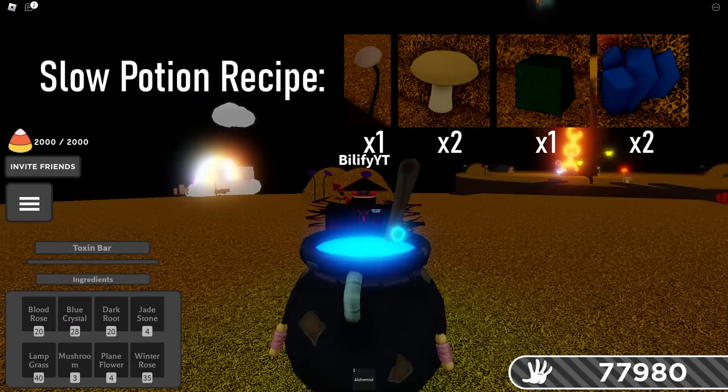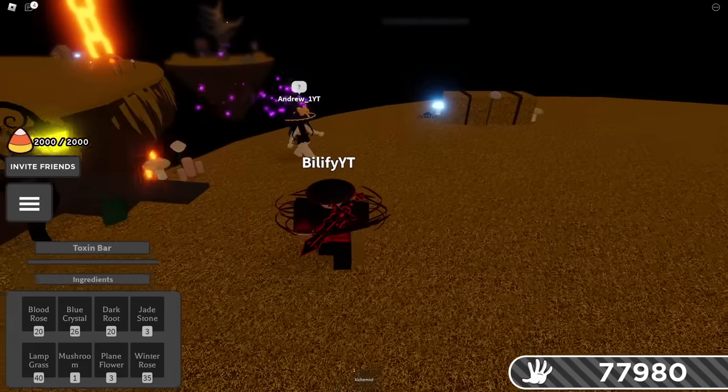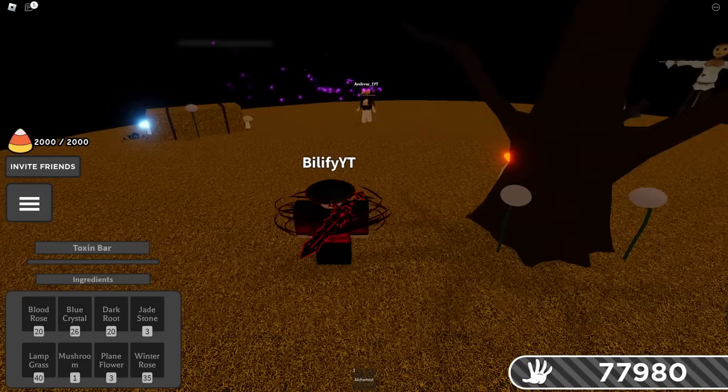The next potion on our list is going to be the slow potion, which requires two mushrooms, two blue crystals, one jade stone, and one plain flower. When we combine that, we get the slow potion. When you hit somebody with the slow potion, they are indeed slow. It doesn't last too long — pretty much the same effect as the speed potion, around six-ish seconds.